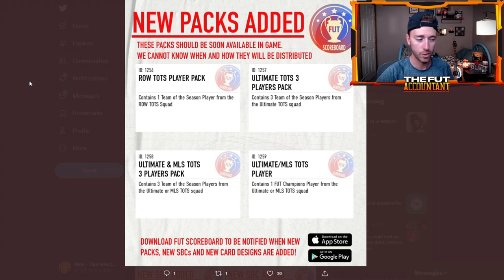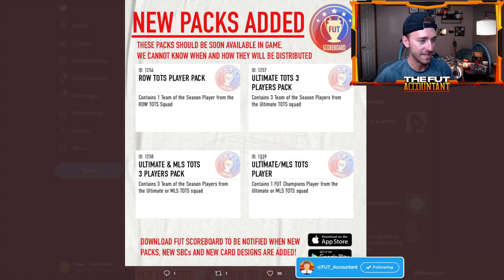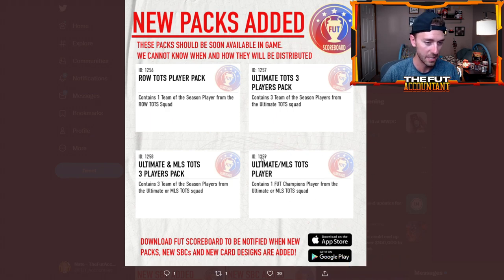They've added both of them into the code. I'm showing you the most recent pack code that was added because it also added in the Ultimate Tots Rewards that will be coming out this coming weekend. But the Rest of the World and MLS guaranteed packs have been added to the code. Some people thought that this pack right here was for the guaranteed Tots pack but it's not — it's for Fut Champs. They have not added the guaranteed Ultimate Tots player pack to the code yet, so that would be coming next week anyway.